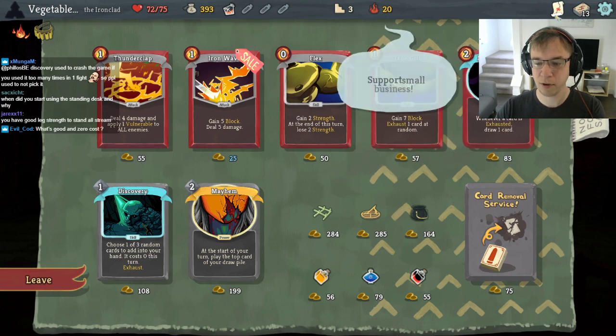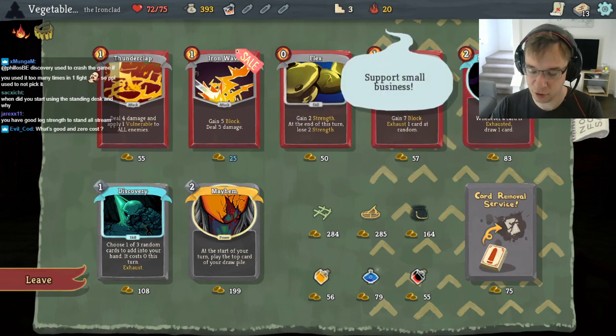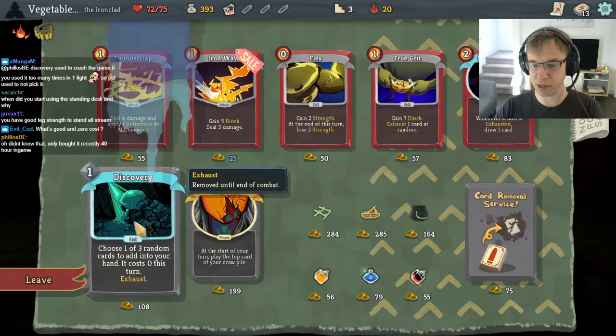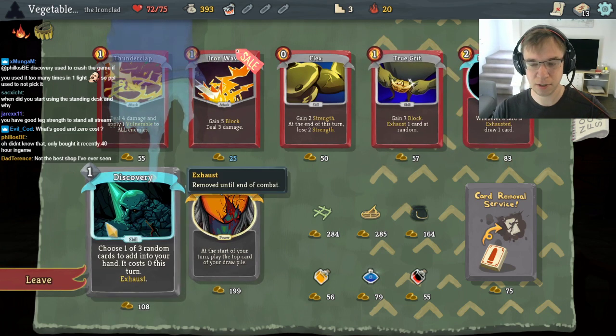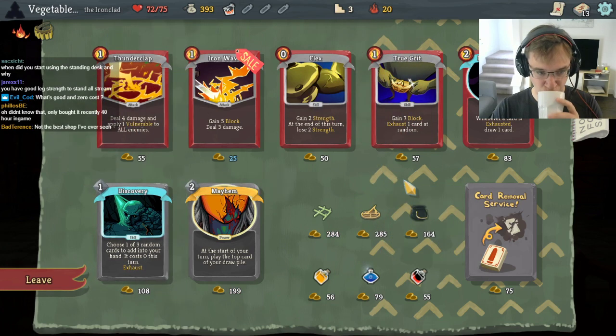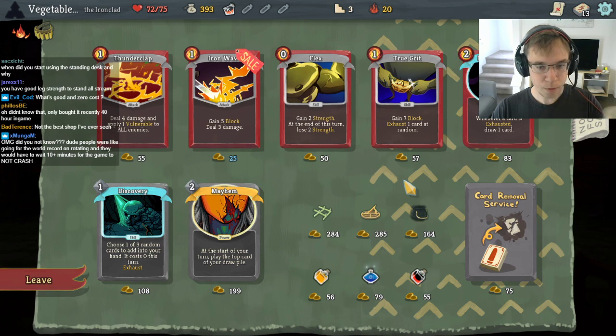Do we need the Iron Wave? What's good and zero-cost? Discovery makes things zero-cost, so it doesn't have to become zero-cost. Yeah, it's not incredible. I'm pretty happy to build around the Sundial as Ironclad. Give me like a Pommel Strike and a Finesse, and the game's over.